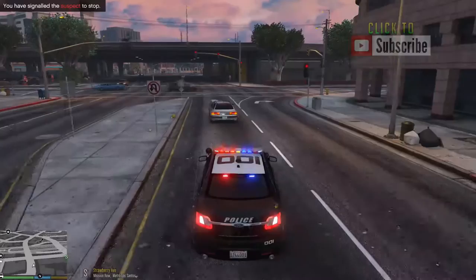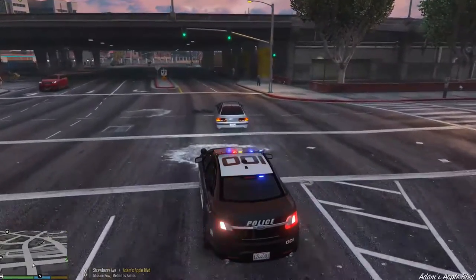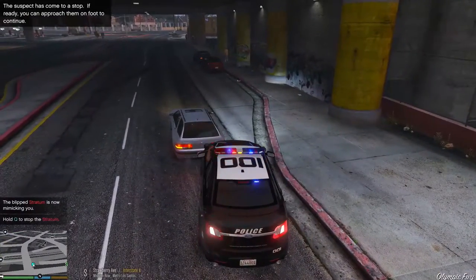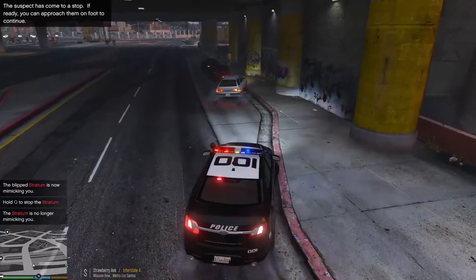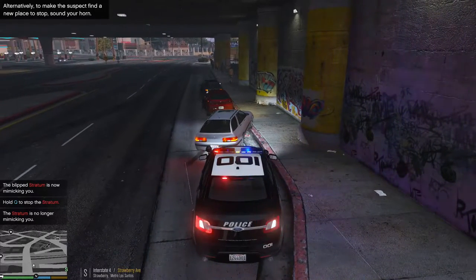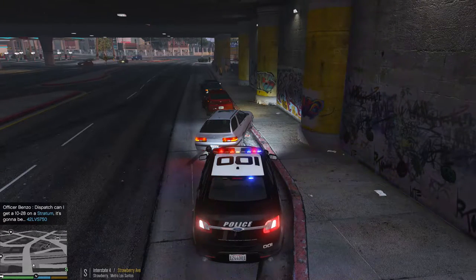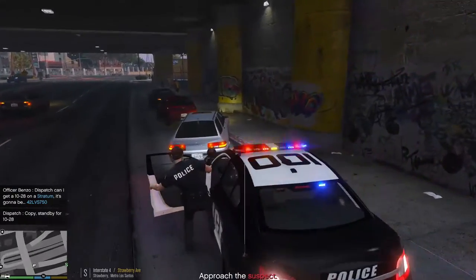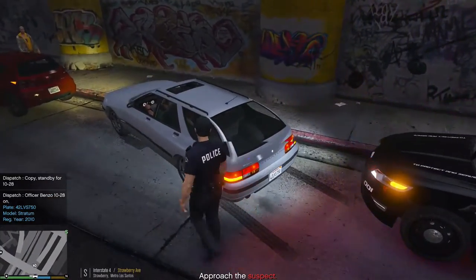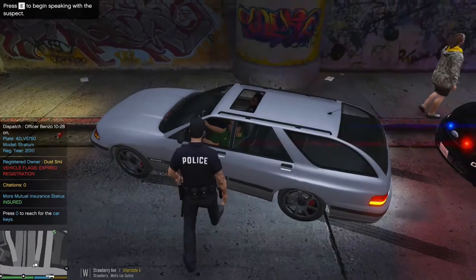Go ahead and pull him over. Requesting plate check — straight on four, Lincoln, Victor, Sam, 750. Target license plate 4-2-Lincoln-Victor-Sam-7-5-0, proceed with caution. It's occupied two times, got an expired registration.